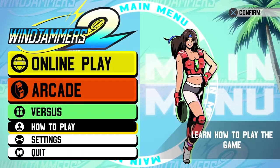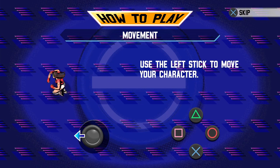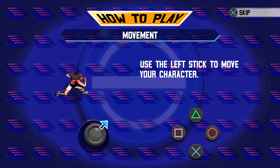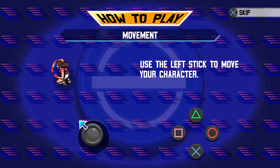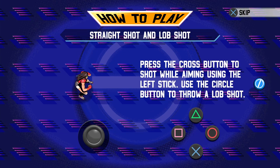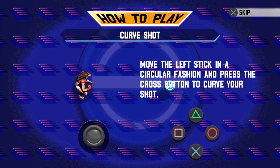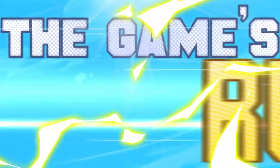First, let's review the basics. Windjammers is pretty simple to play. Obviously, you need to know how to move your character and throw the disc back. Careful — you can't move once the disc is in your hands. To curve your shots, just make a curve with your joystick. Now let's see these moves in action.